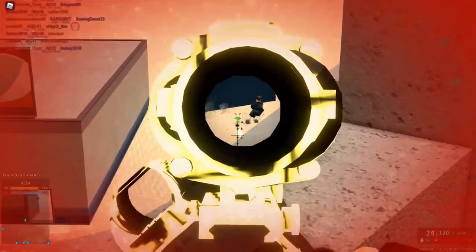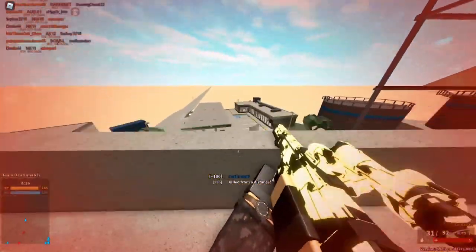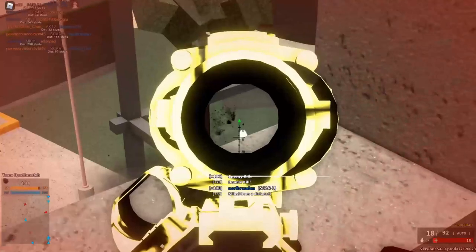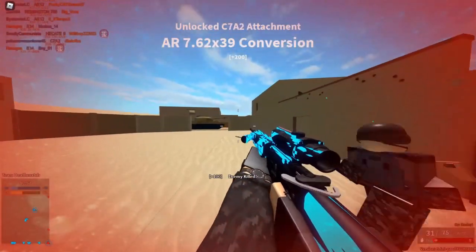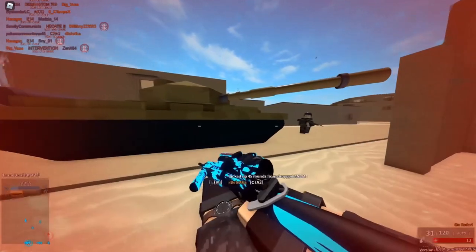With all of this customization that Phantom Forces offers, you can single-handedly completely change what your gun of choice was meant for and optimize it for the role you wanted to fulfill. But if you're optimizing your gun for certain ranges — for example long range — what do you do when you get caught in close range?